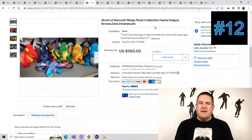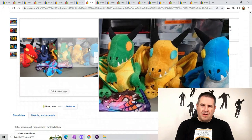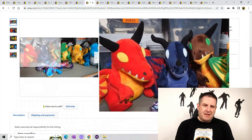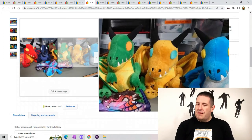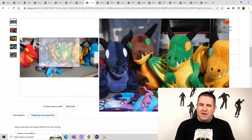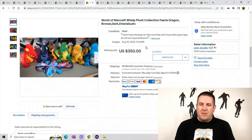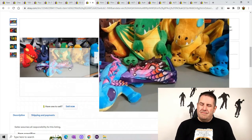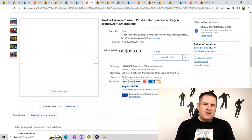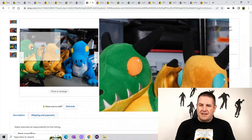This is a World of Warcraft Welp plush collection. There are a whole bunch of different ones — each one of these guys can go for $50 to $80, maybe even $100, depending on which one you find. But if you find the whole collection like this, it goes for $350 plus $54.50 shipping — around $400 for the whole set. A good $75–$80 per character when you find them individually. Just look for the eyes — the eyes are pretty cool.